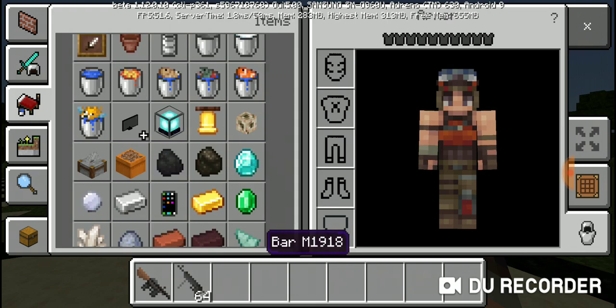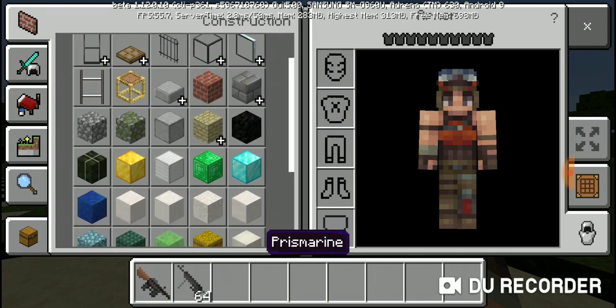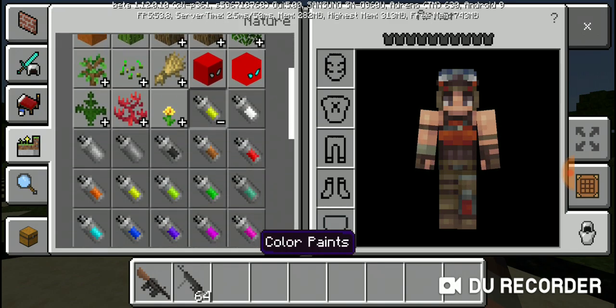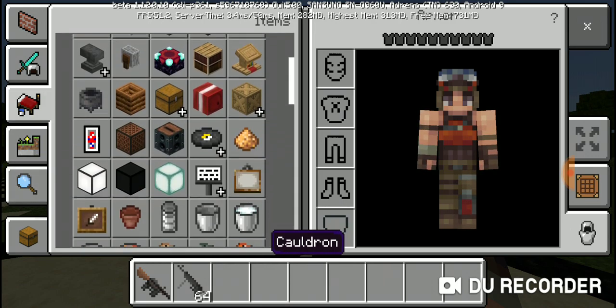It's from the Minecraft add-on, and if you go through it, you have the smartphone, of course you have to have the phone, the target block — which I think they just added that — and it's spray paints that go with the modern warfare one. And there's more guns, I just can't find them.